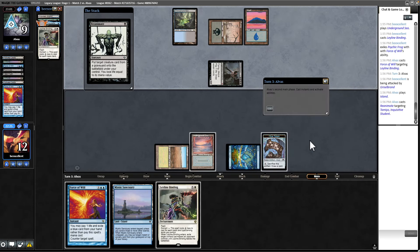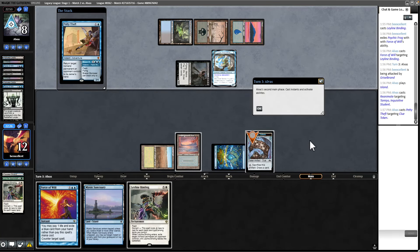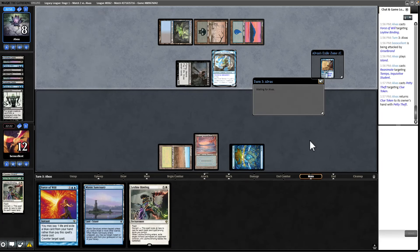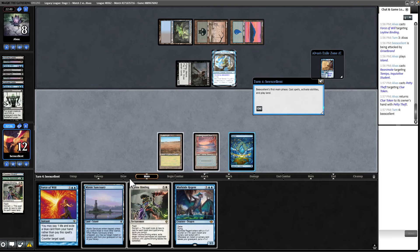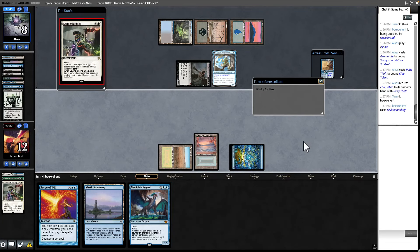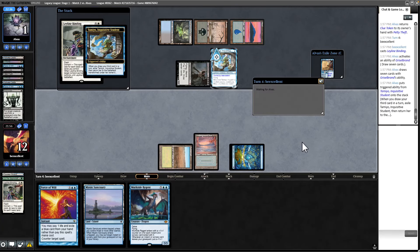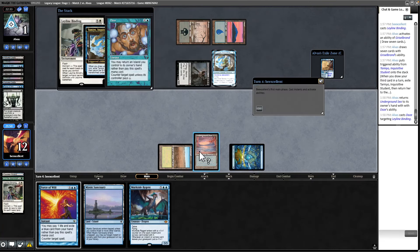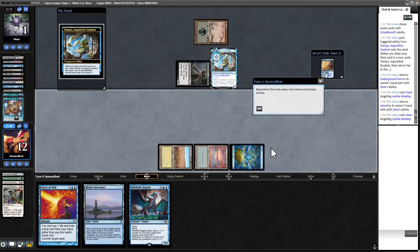They're reanimating my creature — they have my Tamiyo out. They can flip Tamiyo by drawing, but that gives Tamiyo to me. Murktide Regent is pretty good here. I'm going to attempt a Leyline Binding — I've got a Force as backup. They've already used their Brazen Borrower. They're drawing, which should flip Tamiyo so they can attack and kill it. They played Daze and Daze again, stopping my Leyline Binding, but I do have a flipped Tamiyo now.